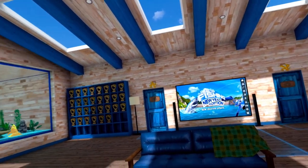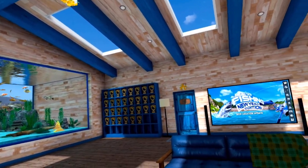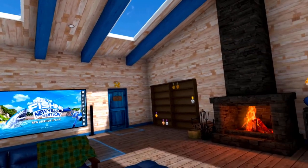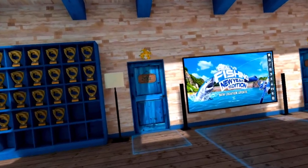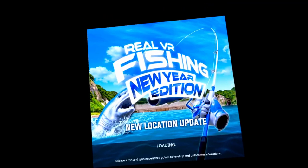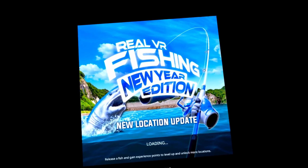Everybody likes to see people's lodges, so here's my lodge. I've got my shark trophies from the shark event, all my trophy wall filled out, my various leaderboard medals. I've got my saltwater aquarium and I don't put any of my saltwater fish in my saltwater aquarium.